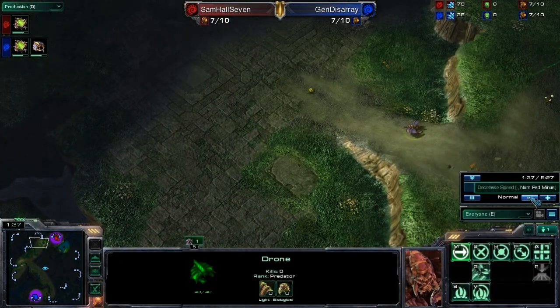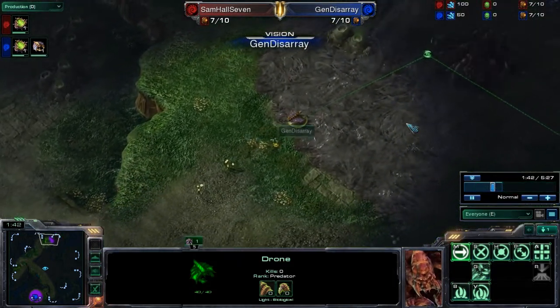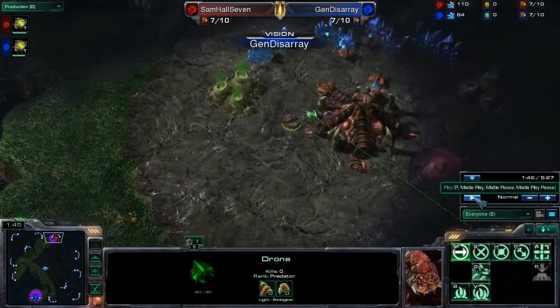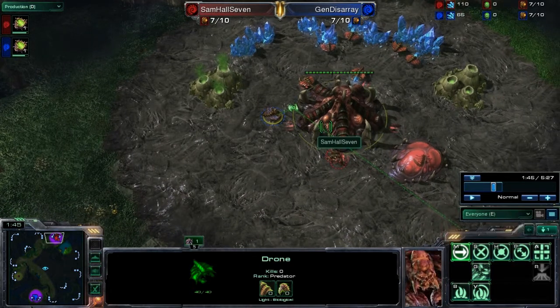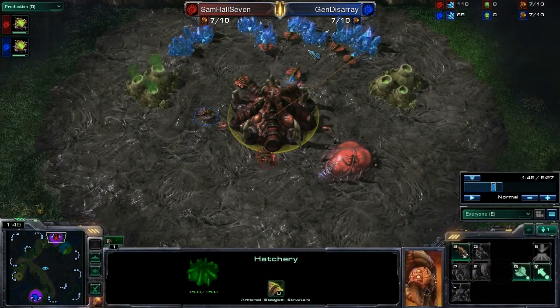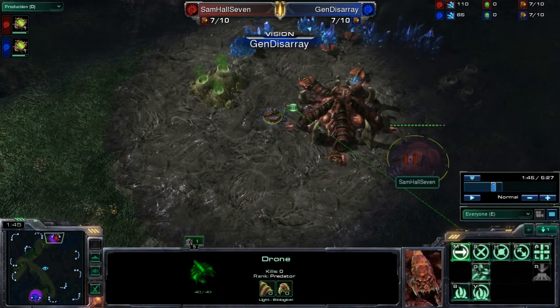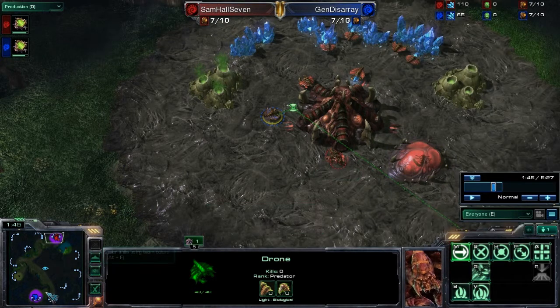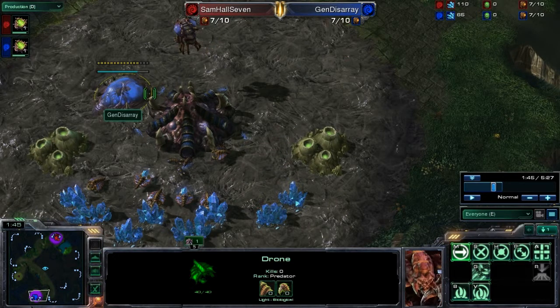If we look at General Disarray's vision, he's going to bring this drone up and needs to go about this far. What he's looking for is whether Samhall7 is going for a more balanced build, or whether he's also going for an early rush build. At this point, General Disarray can tell just by hovering his mouse over the spawning pool how much of it is finished. He can compare that to his own timing, and he could tell that Samhall7 is slightly ahead.